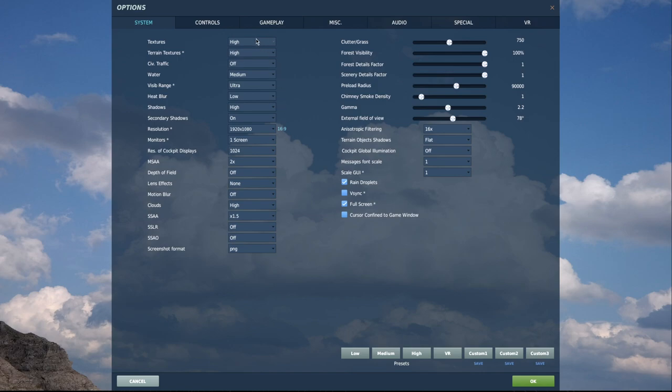Quick run through: textures high on both, civilian traffic off, water medium — there's no need for it to be on high. High extends across the entire DCS World map and is a really big drain. Visibility range ultra — I think that's more than enough, you could easily drop to high. There's really no need to go to extreme. Heat blur is on low.